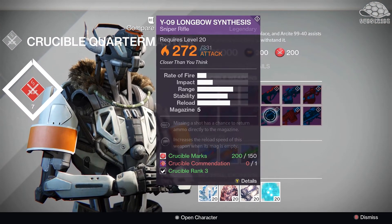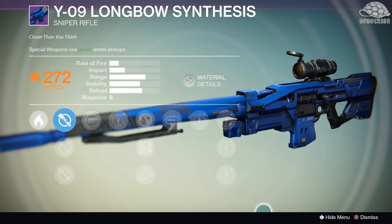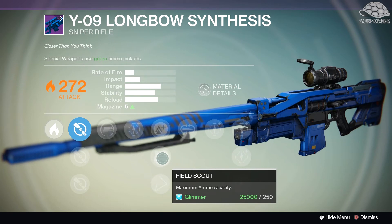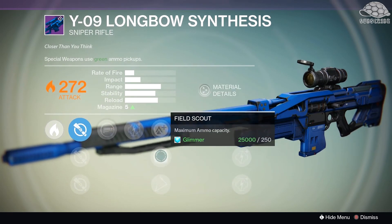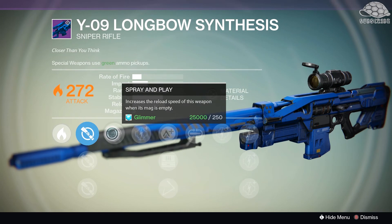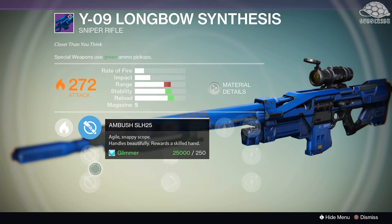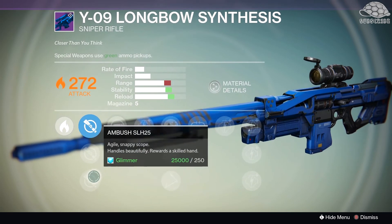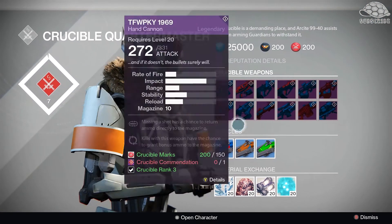Last but not least, I would suggest buying the Longbow Synthesis. It's a really nice looking gun and it has Field Scale, which only increases the mag by 1, so 5 in the mag is fine. These other perks aren't great — Mulligan isn't great either, and Spray and Play is probably one of the only good ones on here. The reason I'm telling you to pick up this gun is just because it's such an all-rounder. The stability is insane and you can obviously increase it further with the Ambush scope. It's a really good gun if you haven't got anything better.